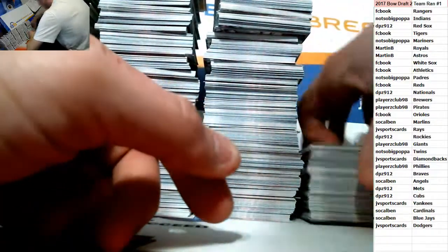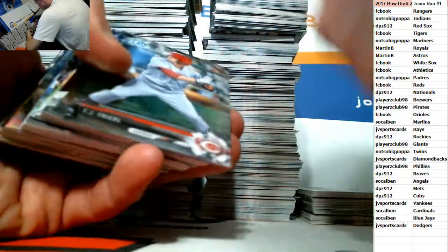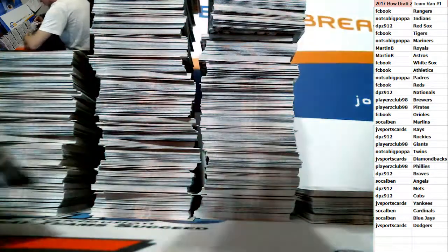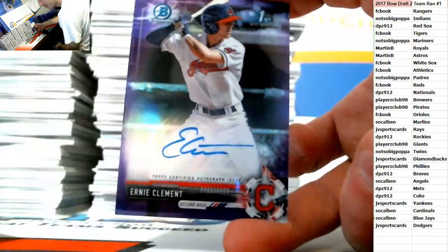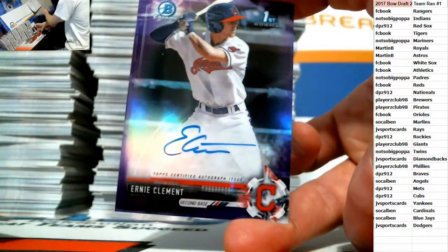Will Benson for the Indians at $150. Lincoln Hensmith — blue paper for the White Sox. Ernie Clement is the auto — purple, out of $250, first Bowman for the Indians. Indians is Papa. Cards is in — so there are four spots left.